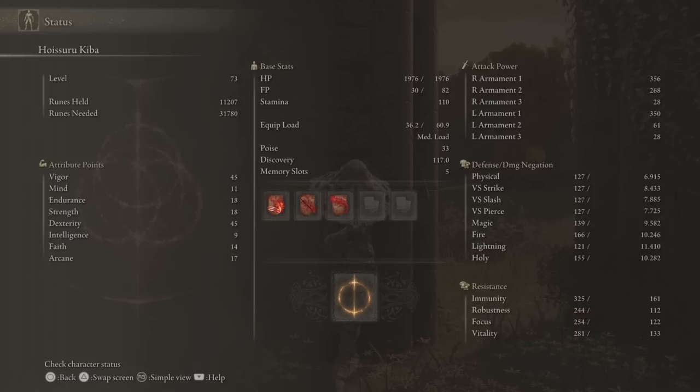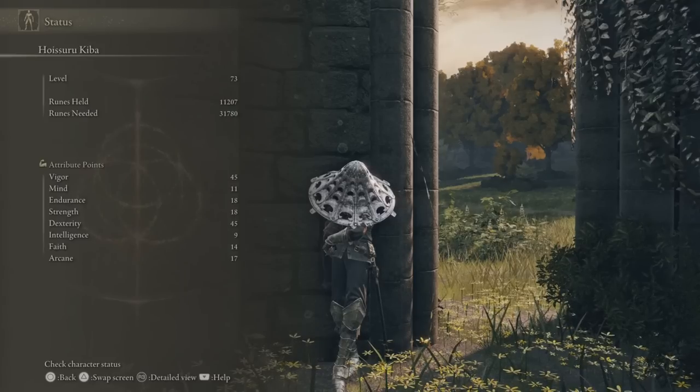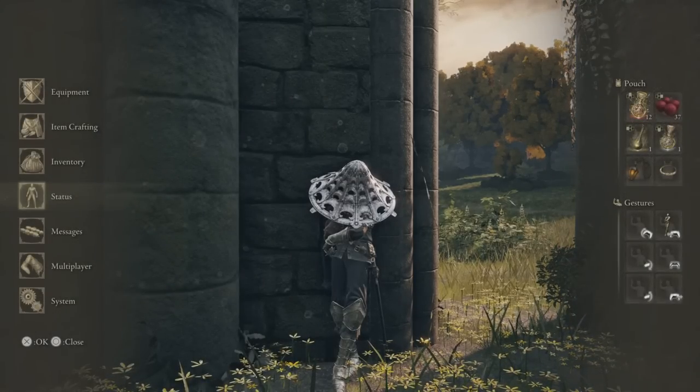Look at my absorptions — I am never getting out of here alive. Damage negation — look at it, it's garbage. Thankfully the levels from the sore seal in vigor, endurance, strength, and dex give me some flat defense to sort of balance that out. Pretty efficient stat spread. Thanks for watching the video, I'll see you next time — later y'all!